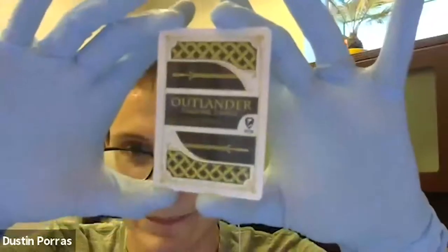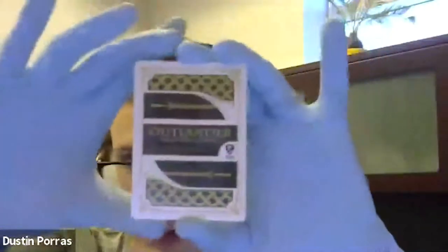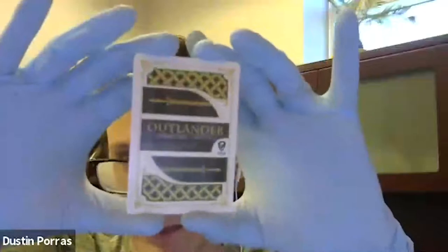The card back doesn't specify which season — it's very neutral, 'Outlander Trading Cards.' If we were to do a standalone playing card deck at some point, we'd like to alter the back, change up the design, keep it looking fresh. That's something we're currently discussing. Every single pack is going to have a joker card, but there are two different joker cards to collect — a red version and a blue version, depending on which suit you get.